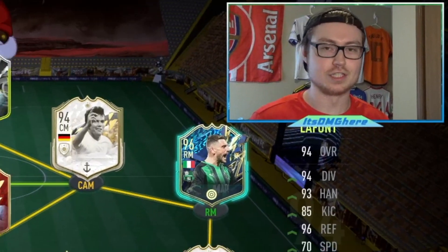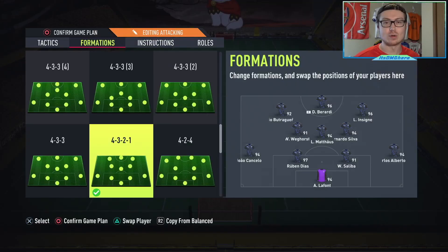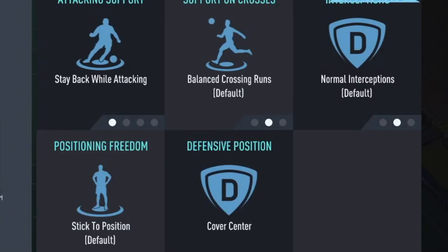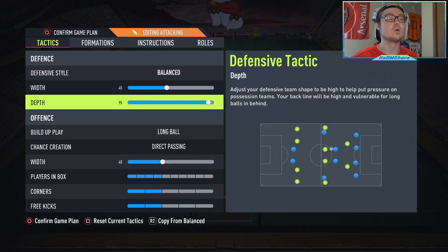I've just been sent tactics and instructions from a viewer to see if they're actually any good at the high levels of Division Rivals. I thought, screw it, that seems kind of fun, let's go ahead and do it. The formation in question is the 4-3-2-1. We've made many videos on this before, however, not with this many specific instructions and tactics. One of them being the depth at 95 — I've never gone higher than 70, so I don't know what's going to happen, but I guess we're going to find out.